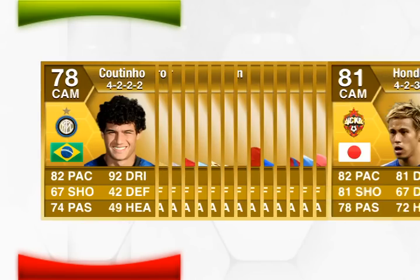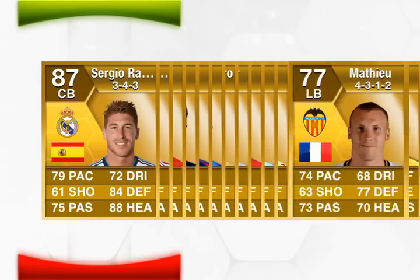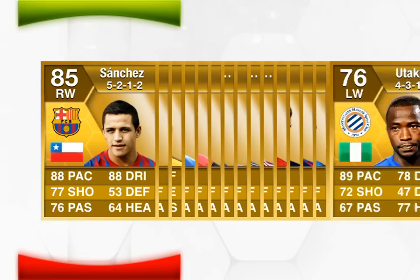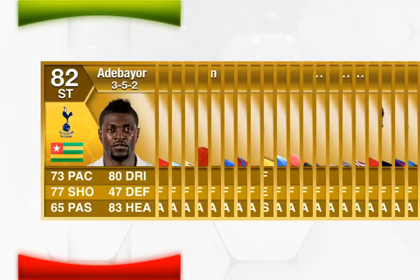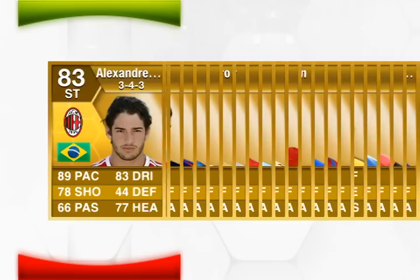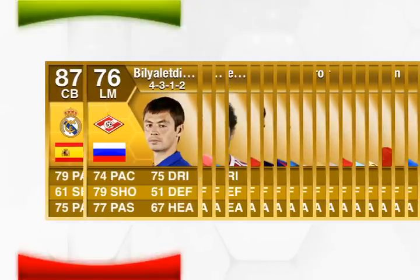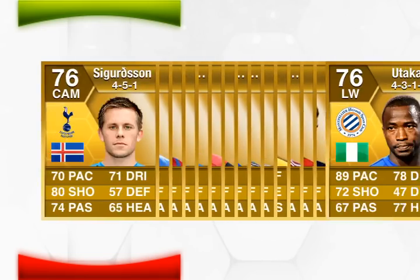I think this is FIFA 13 - I don't know if it's been updated for FIFA 14. What you do is just tap on the right hand side of the screen and you can flick through the players. Sergio Ramos rated 87 - I don't think he's rated that high now. Defenders and goalkeepers in FIFA 14 have been so underrated it is unbelievable. All you do is tap on the card you want to open and tap on the right hand side of the screen. I think that was Cozola - yeah, that's pretty nice.